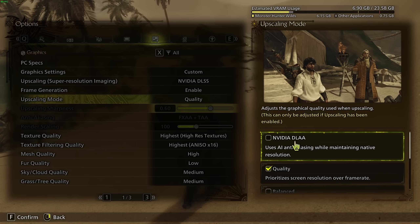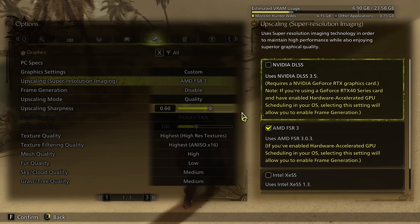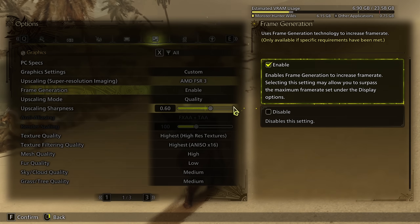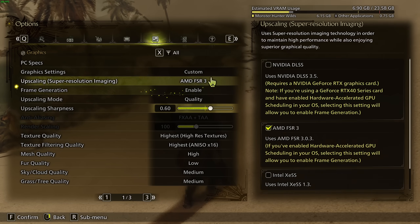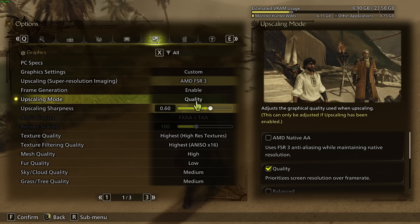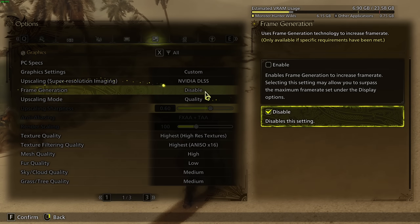DLAA will give you the best image quality but you're going to lose 10% to 12% in FPS. Frame Generation is super important — it will provide around 40% more FPS, so definitely use it. If you have a Radeon card or an RTX 3000 or 2000 series, I recommend FSR3 with FSR Frame Generation. The RTX 3000 and 2000 don't have DLSS frame gen, so definitely use FSR enabled at Quality mode — don't go lower than that, the game looks very blurry.